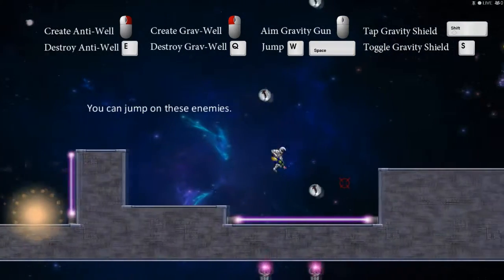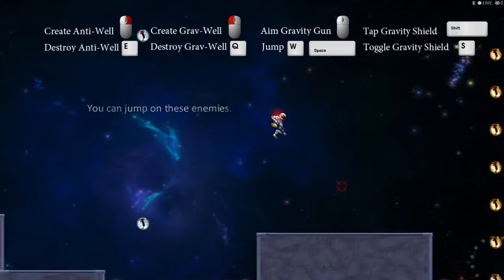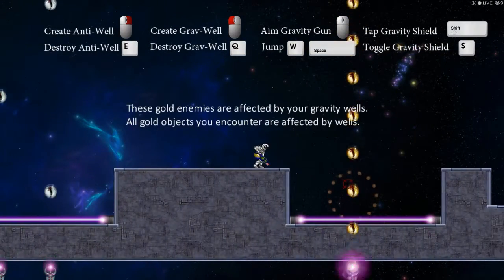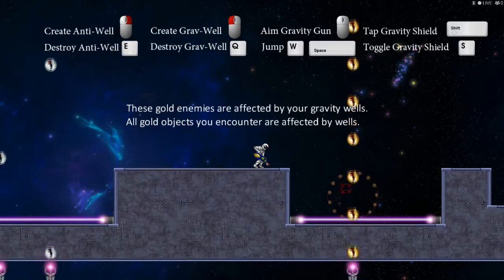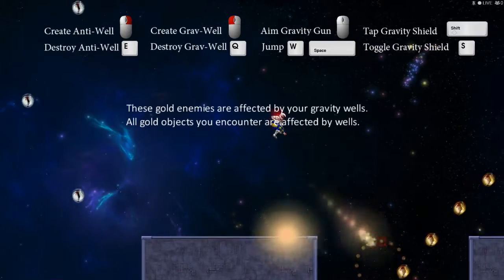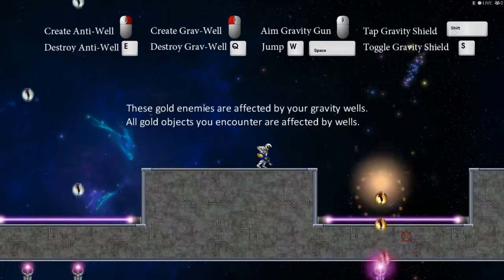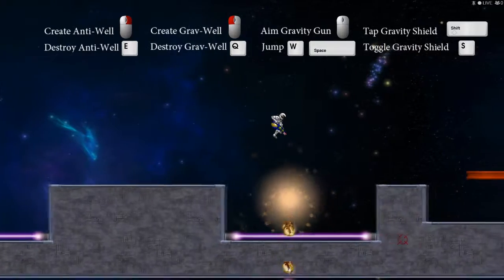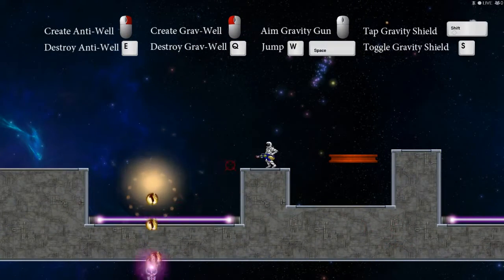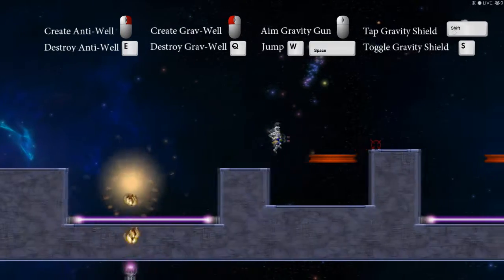Easy. I got this. Jump on enemies — nice. These gold enemies are affected by your gravity wells. All gold objects you encounter are affected by walls. So wait, it said they're affected by walls, but they just go backwards? Through the wall.